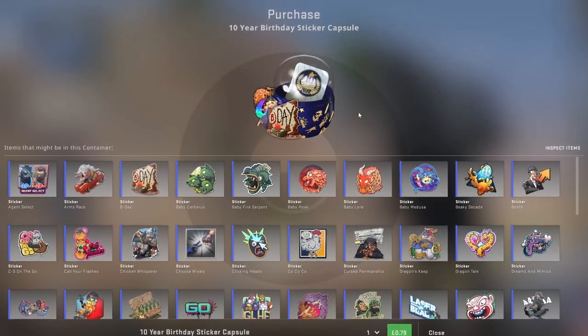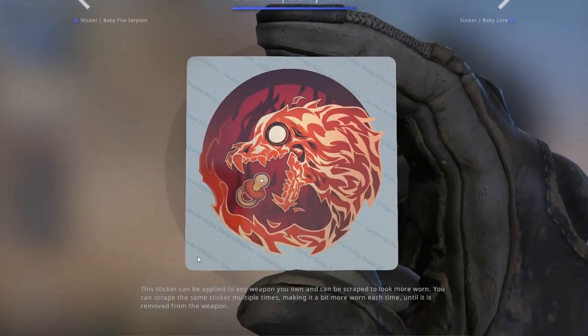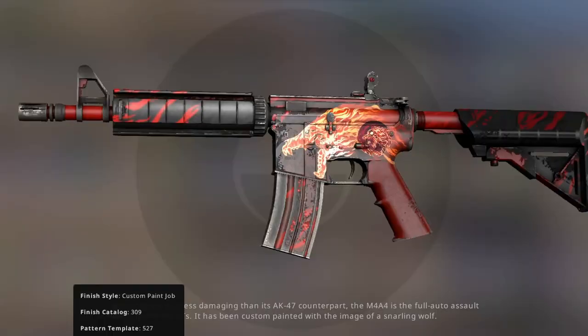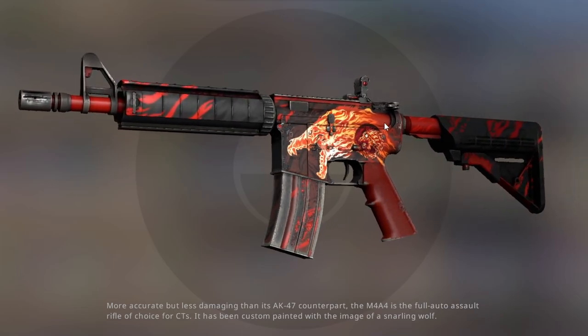The 10-year birthday sticker capsule got released a couple days ago, and this sticker — the baby howl — I absolutely love. I actually own a field-tested Howl and I thought I wanted to put this baby howl sticker on the Howl. I genuinely think this is one of the most underrated crafts in CS:GO.